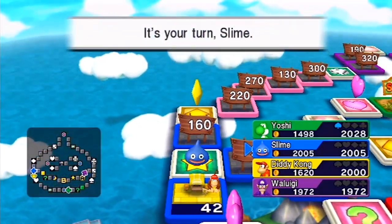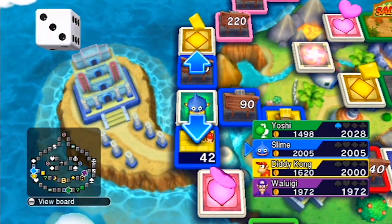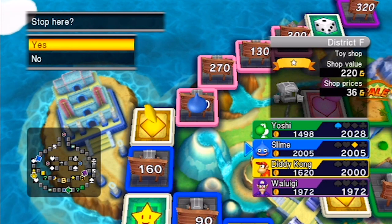Waluigi does not even have a shop yet. Neither does slime. You're getting a shop though — there's either a 220 up there or you can go back. If you press no it'll give you the option to undo your move and see the other direction.